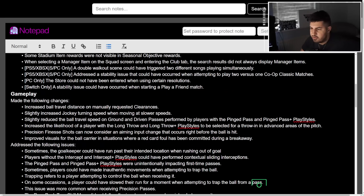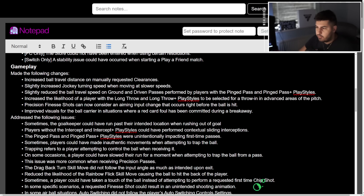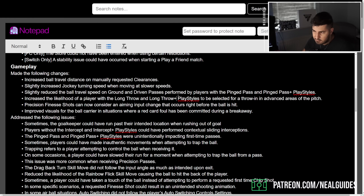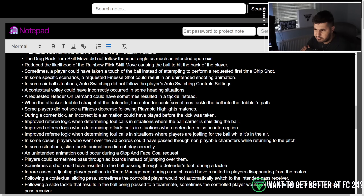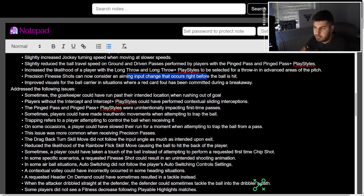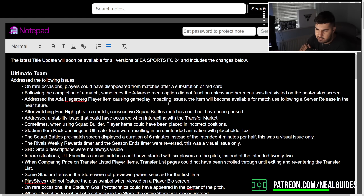I still think they need to adjust finishing ASAP — I mentioned this in yesterday's video. From what I can tell, pinged passes have been addressed, which is a good thing. But there's nothing on 71 depth being adjusted, and nothing on finishing being adjusted. If we go to Ultimate Team, there was a head bug that's been fixed — before you couldn't use it on the bench or it would mess up the game.